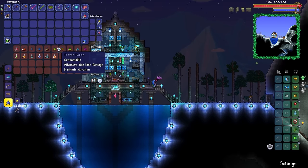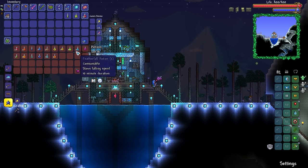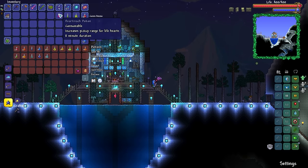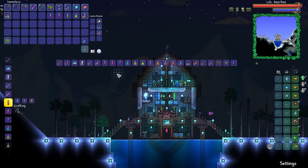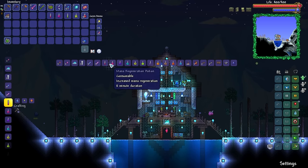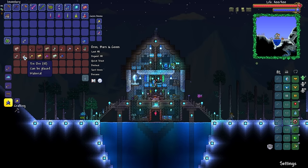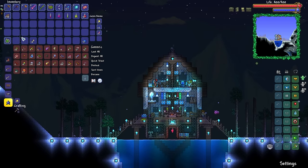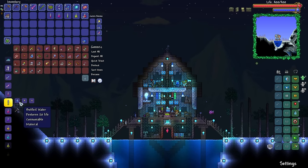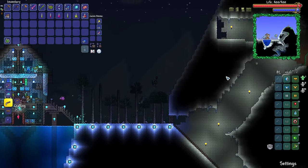What buffs do we have going on here? We've got shine, thorns — definitely going to be useful — calming, archery, swiftness, that's always a good one to have. Heartreach, definitely in this case — all of the little creeper dudes are going to wind up dropping little regenerative hearts, so they're going to be mighty useful. A little bit of regen too. We need to have platinum in that chest and iron in that chest, and then we should be able to make spelunker potions and iron skin potions. There's the iron skin. Beautiful — we've got ourselves a nice little set of buffs and all is looking well.